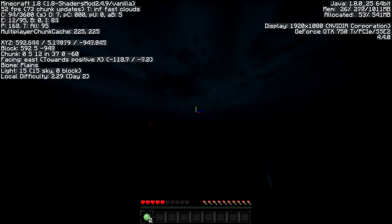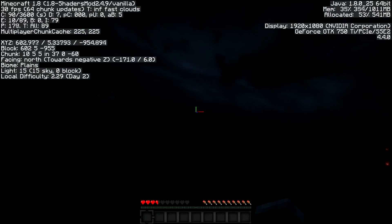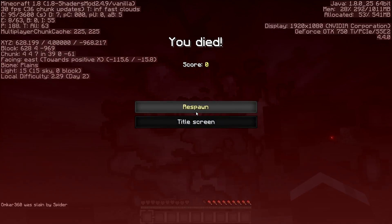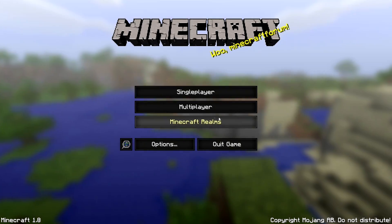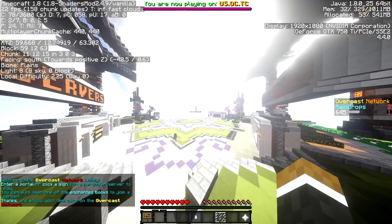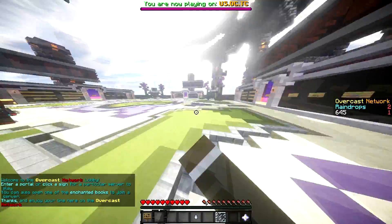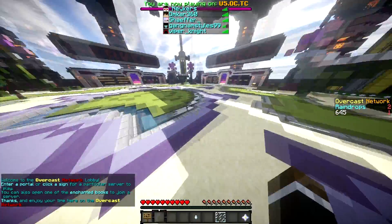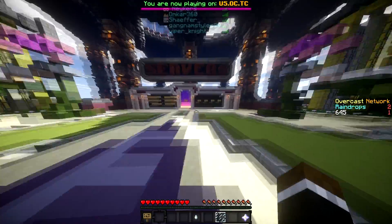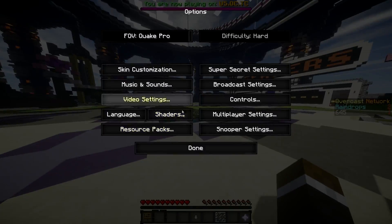As you can see in multiplayer I'm getting less than this, but right now I'm just going to a server. There's the Overcast Network, and obviously on this server I'm getting like 20, 22, 25 fps. On my old video with my old computer I was getting like 15 fps, but right now it's a better computer so it's obviously getting better.